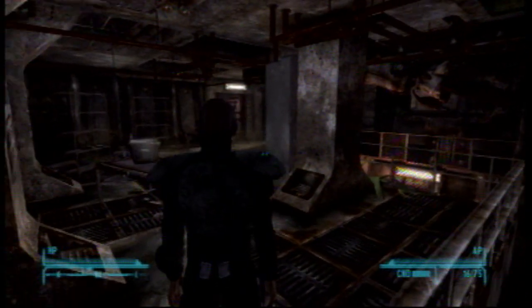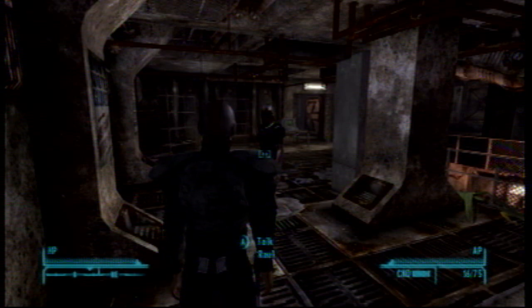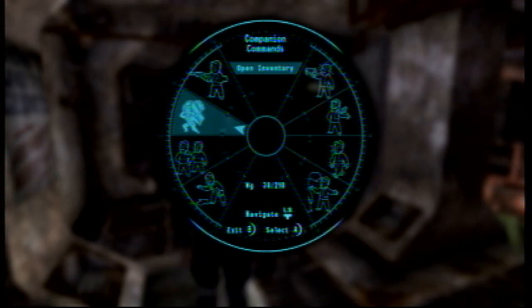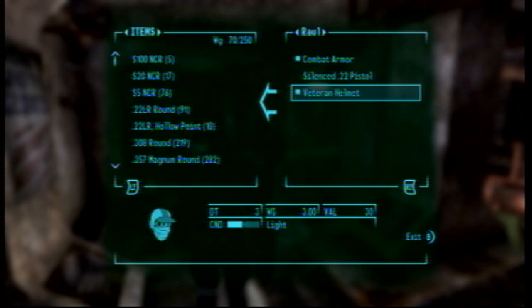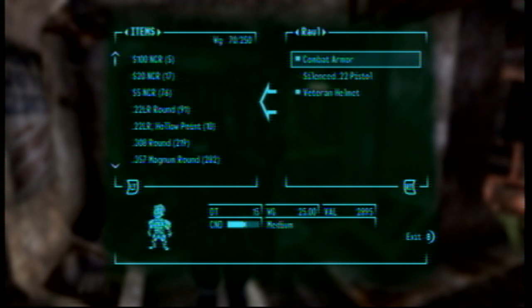Now let's get on with the glitch. With the mantis forelegs, I had 22 forelegs. The character that I used to accompany me for this glitch was Raoul — he's a ghoul that you can find at the end of the quest on Black Mountain.